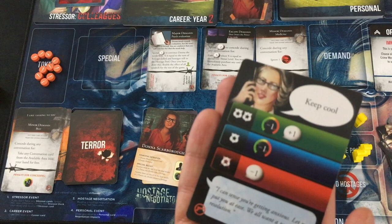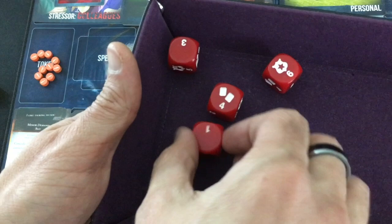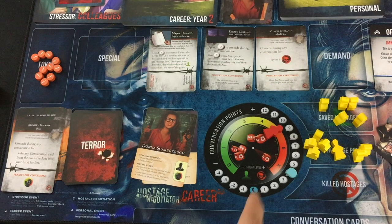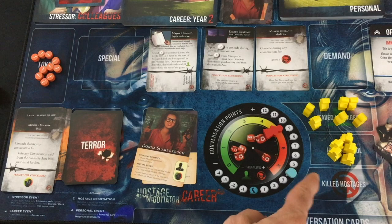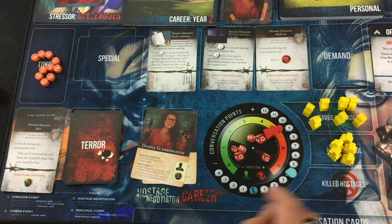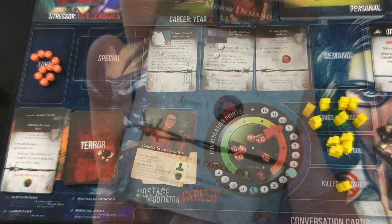Let's play Keep Cool before the next Hostage Escort to get threat back down to five. Two successes — threat goes down one and I gain a conversation point. Now my second Hostage Escort with the extended conversation bonus: two successes, so that's two hostages saved and no threat increase. I can actually get her the psych evaluation now because it's only going to cost me five instead of twelve. Let's do Small Talk to boost past that — one success is all I needed. Double ones though — she does kill a hostage. I have Medicine, so I'll use it to save that hostage but discard a red card.